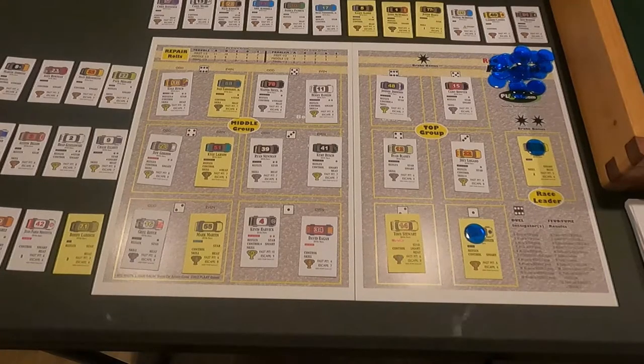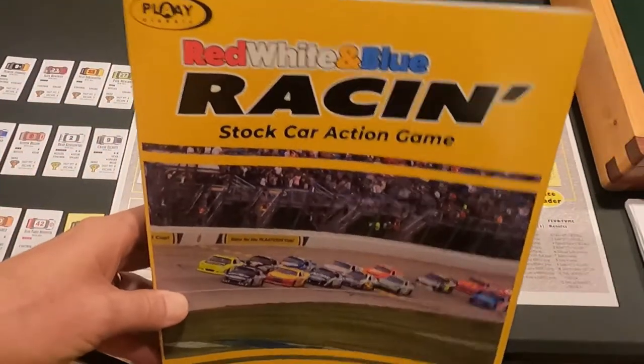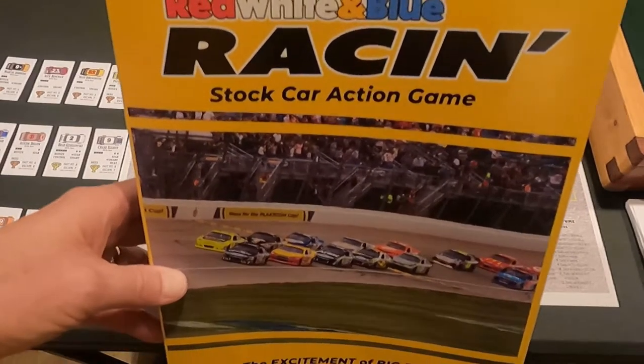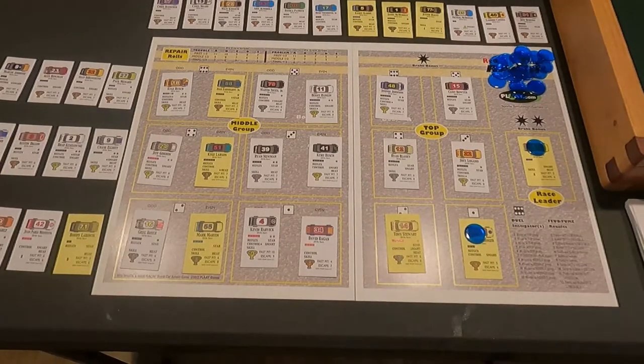Hey everybody, this is Dave coming to you from the gaming cave, and today we're going to do a playthrough of Red White and Blue Racing, a stock car action game. The cards that came with the game are the 2010 stars, so it's not a specific season — it's a range of years from 2010 to probably 2018 or so. You can also buy specific seasons and past all-stars like the 1990s or 1980s.